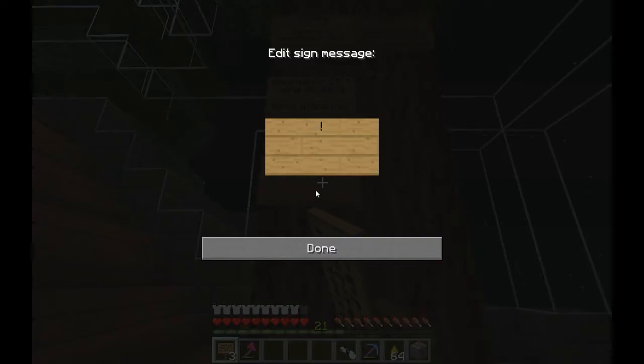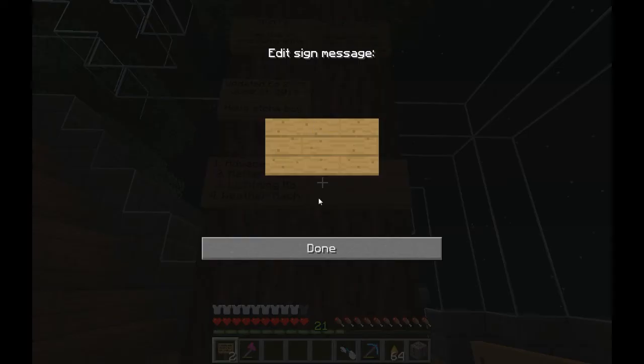Number one - we need ruby, chrome. Machine, advanced machine block. Number two - matter fabricator. Number three - lightning rod. Number four - weather machine. So advanced machine blocks - I need chrome for that. Matter fabricator. It's hard to remember how to spell a word when you don't have the other part of it.